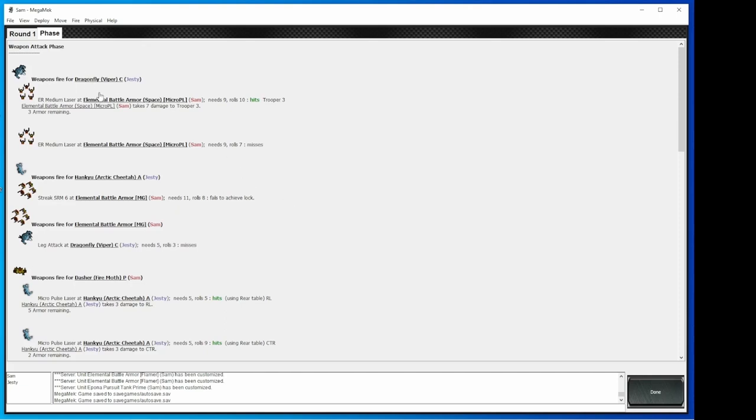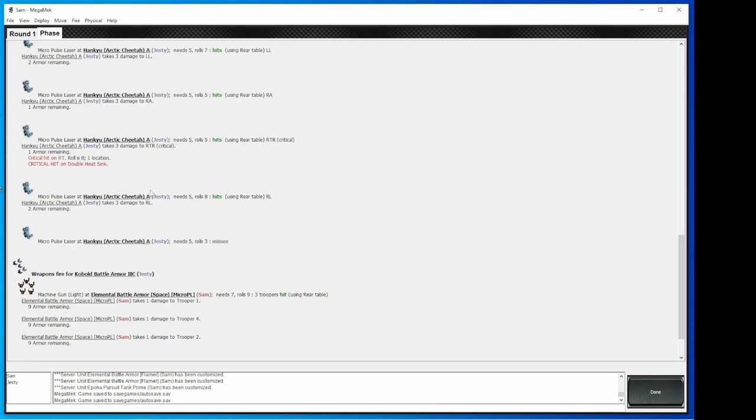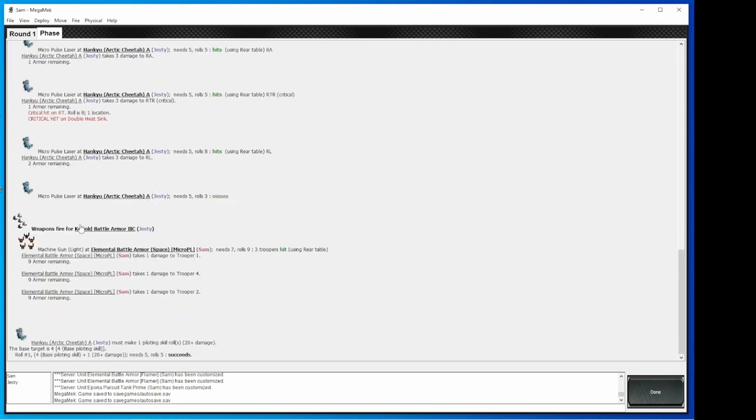Let's see what happened. Weapons fire — that's Justy shooting at me. Elementals get hit one per weapon attack, so it randomly rolls. Trooper three was the one that took the damage — takes seven damage. These elementals have 10 armor, so there's three remaining. Leg attack: needed five, rolled three, misses. My Dasher went to town on the Arctic Cheetah. The Kobold did some shooting — he's got a machine gun hitting their troopers, taking damage, and it randomly chooses which trooper gets damage. One thing to note is when battle armor fires, they roll on the cluster table for however many units are in the squad. We have all squad-five battle armor, so it's going to roll on the five-cluster table — that's why three of my troopers hit even though all five of them fired this turn.